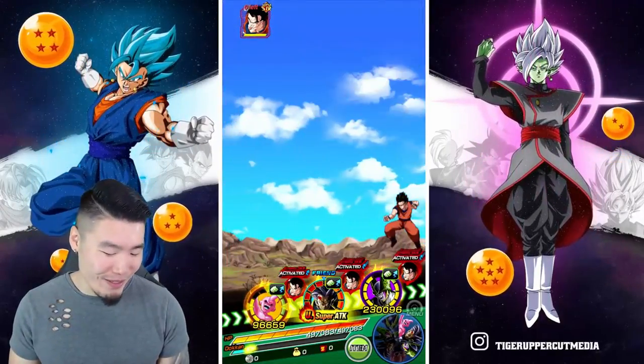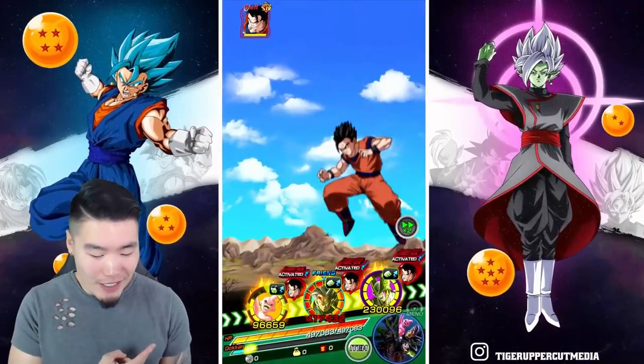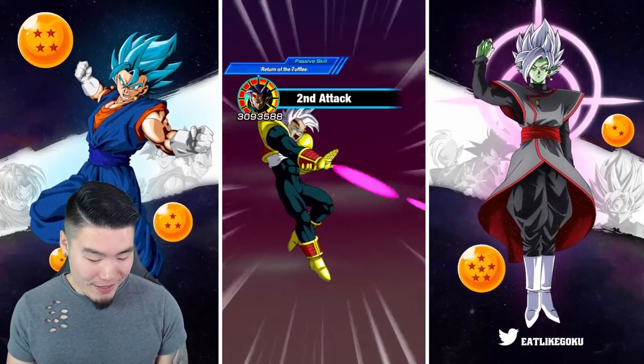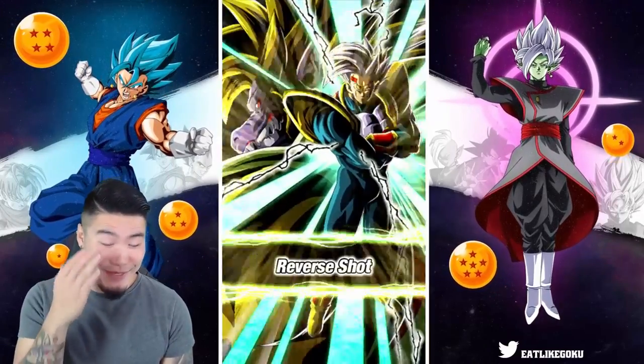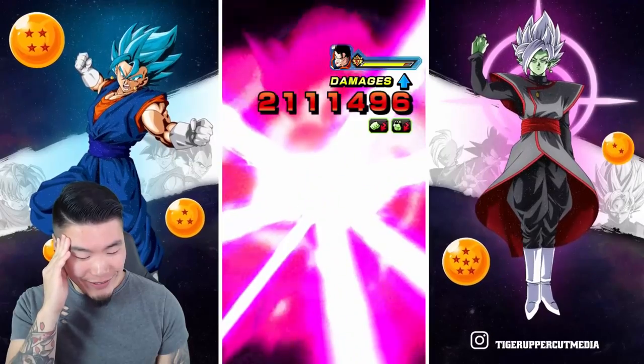Don't super the Kid Buu. Come on. Don't super the Kid Buu, anybody. You only got two attacks in the beginning — super anybody else. Damn, dude. 100k normals. 100k normals.